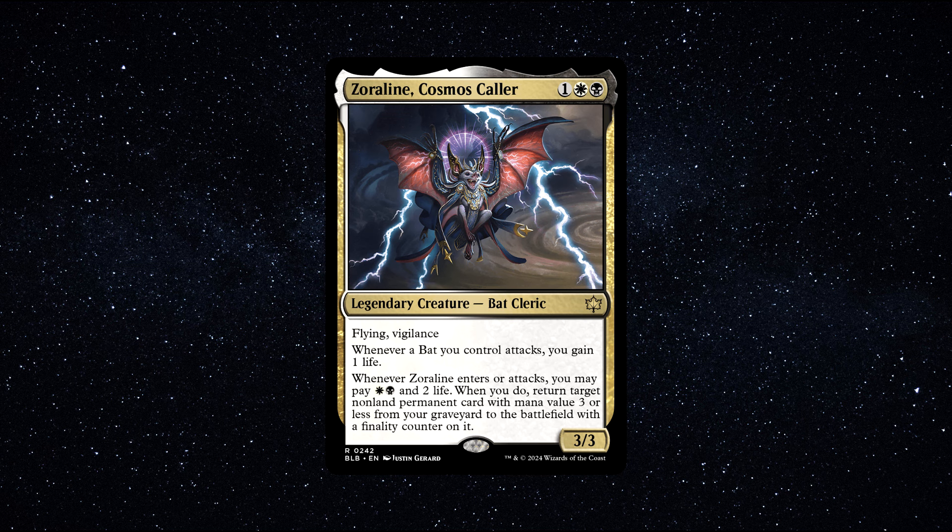It's crazy how good low casting cost legendaries are getting now in Commander. Zoraline does a lot of amazing things for just 3 total mana. If you like the idea of getting loads of life and running a deck filled with bats, then Zoraline could be the perfect commander for you. It's a pretty unique commander, giving a home to Bat Tribal, which isn't a tribe you see very often in Commander, unless they are mixed in with the vampire decks, of course. It's a very easy to trigger ability — all you have to do is attack with a bat. And don't forget, bats have wings, so 99% of the time they probably have flying, making them highly evasive. Zoraline also has an excellent ability that can be activated when we attack with it or when it enters. All we have to do is pay 2 total mana and 2 life, and we can bring back a non-land permanent with mana value 3 or less from our graveyard. Great recursion on this commander.